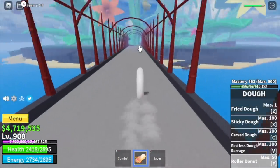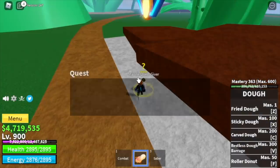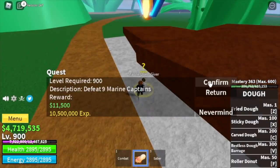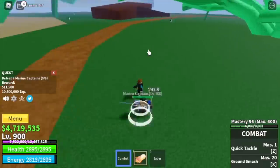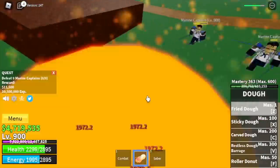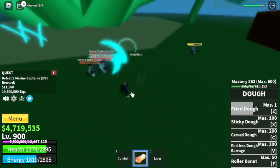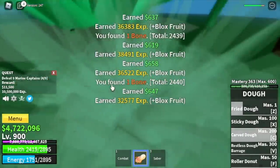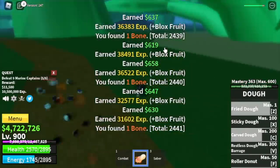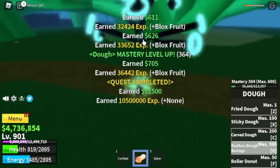We are now heading to the green zone, and we're going to skip quests here and go straight to the Marine Captains. At level 900, Marine Captains — they have Haki, so this is kind of challenging. You need to defeat nine, so lure five at a time. I think you need to use your skill three or four times to defeat them, which is not that easy because they keep on hitting you.